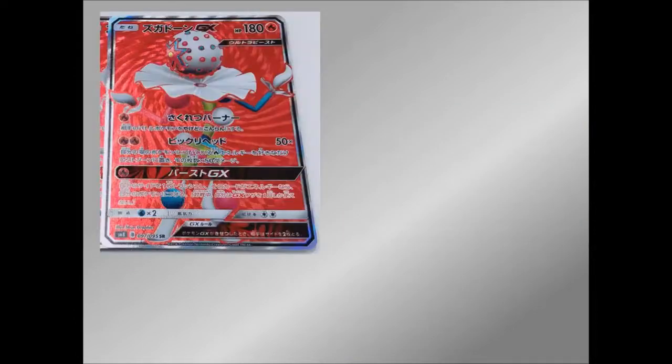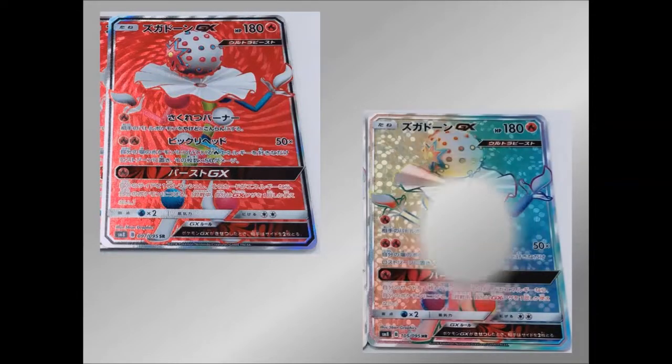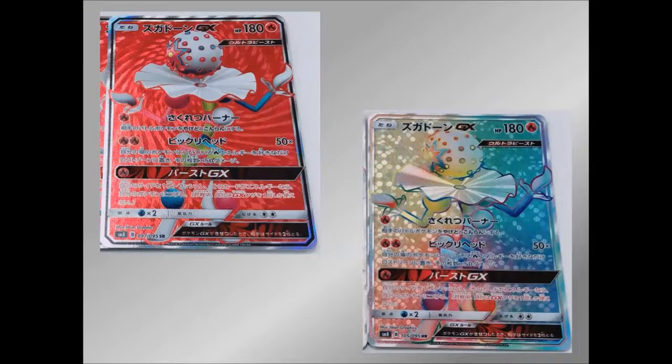Moving on, we have Blacephalon GX. Very interesting Full Art here — you can see the whole thing, very thin looking Pokemon but awesome looking nevertheless. Nice spirally portal design going on in the background. And the Rainbow Rare as well — sort of dotted, love how it complements the face — the ball on its head. Very, very nice indeed.